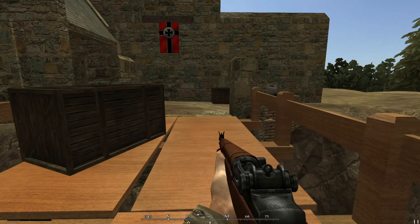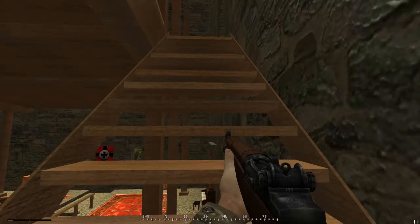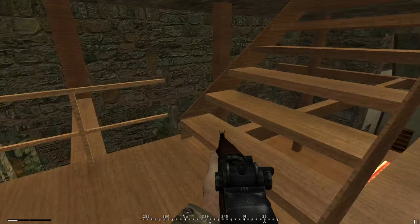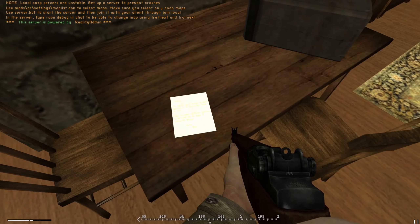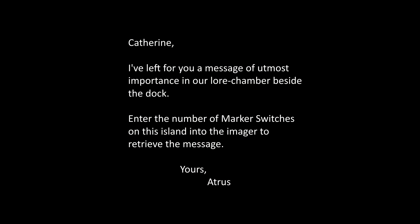Hey everybody, Deborah here. Today I'm going to show you the Cassell easter egg. Now most of you who have played the map and have been to the castle flank might have seen this letter that sits at the top of it. It talks about a lore chamber, maybe a love chamber, and it talks about an island. This reference is another location, but we will get to that later.